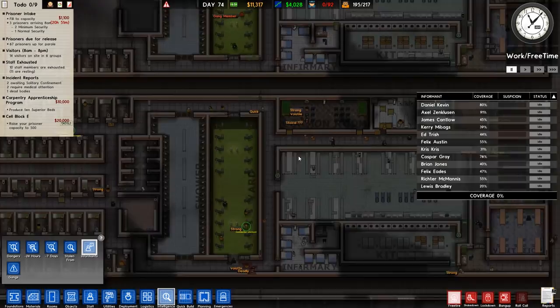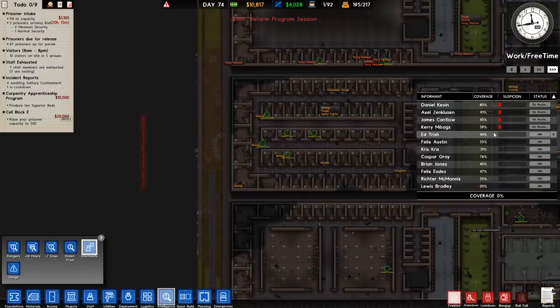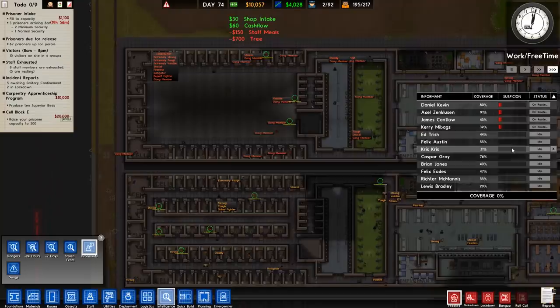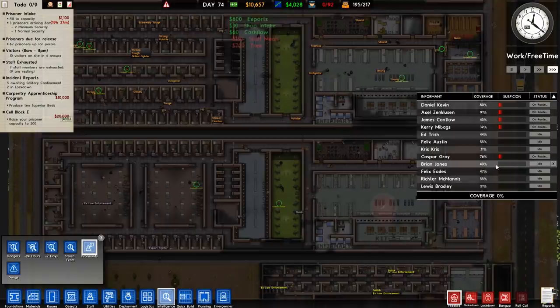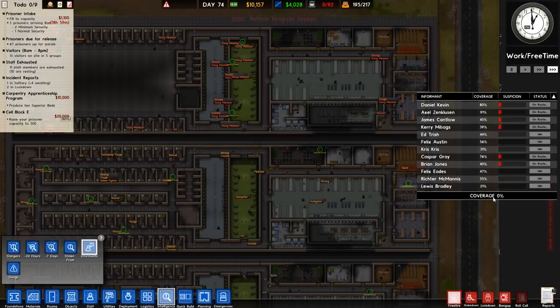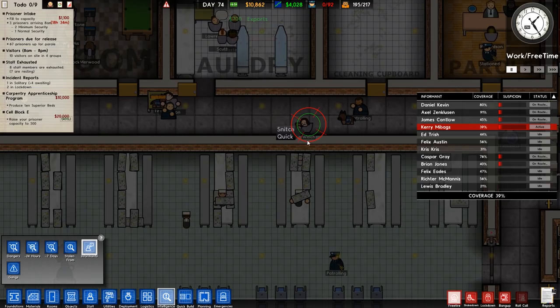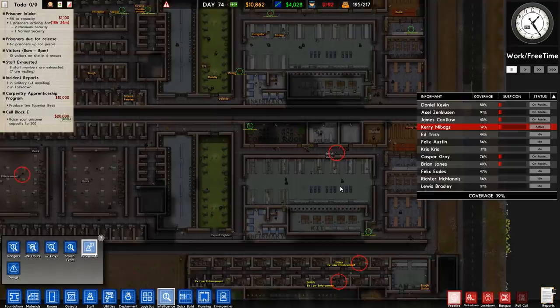Volatile and deadly — is there a reason why they've just started fighting? I have no idea. What I do have an idea on is that we really need to do some searches. We'll have a couple of people from different areas of the prison. There we go — and that's our informant coverage at 0%, but that's because nobody's yet singing like a canary. We found out that this person is a snitch and that person is ex-law enforcement — coverage is now 39%, so that's good.